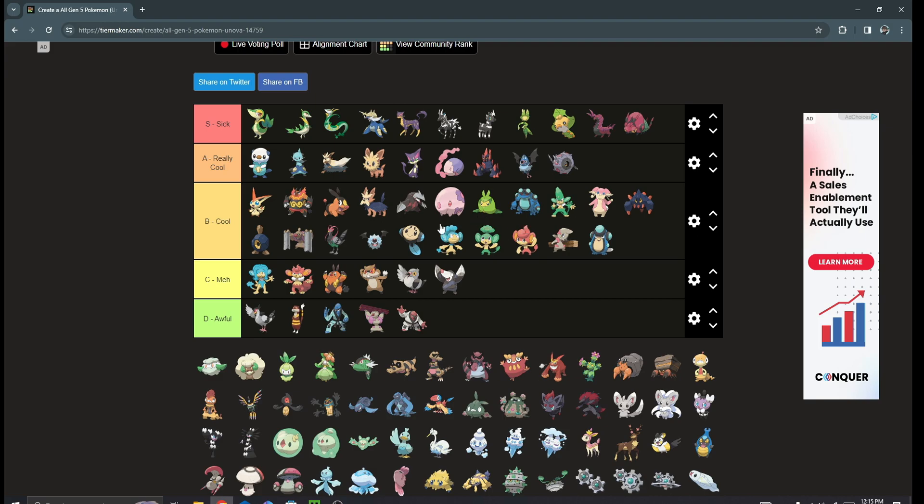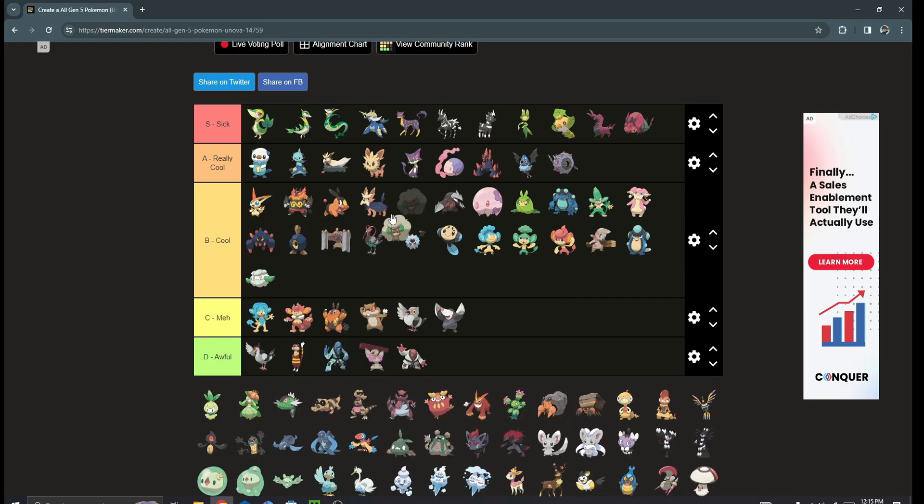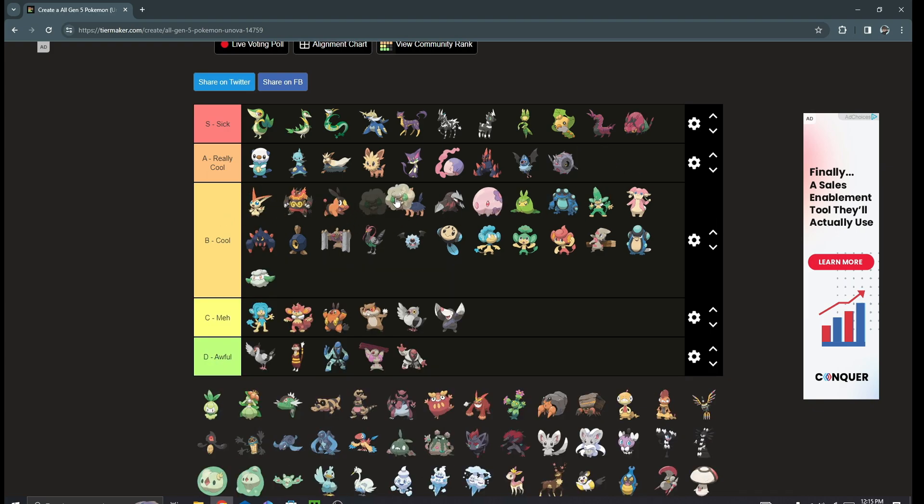Next we got the Cottonee line. I'm not the biggest Cottonee fan — I don't think it's a bad design — but I am a very big fan of shiny Whimsicott. I'd put it definitely high B tier. I've never really used one in-game, more competitively, but it's obviously good competitively because of Prankster. In-game it's probably mid since it can't do a lot of damage, but it is fast.